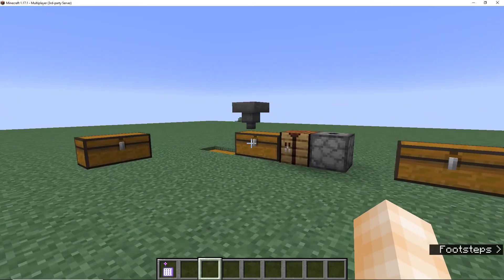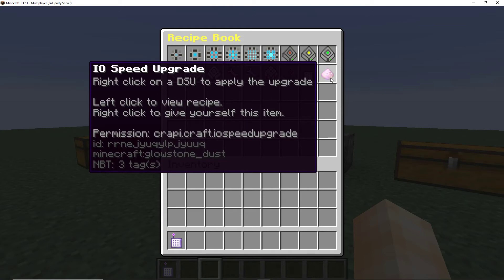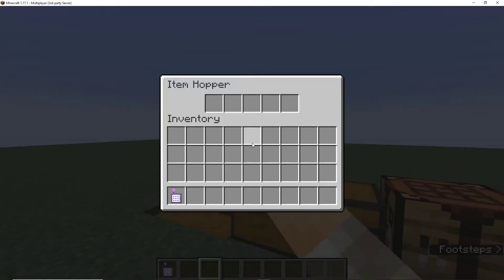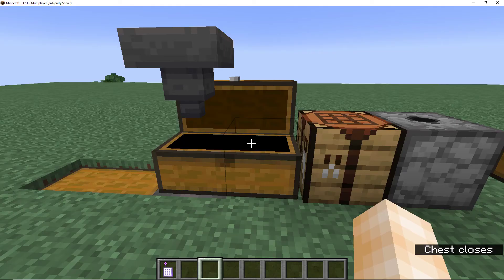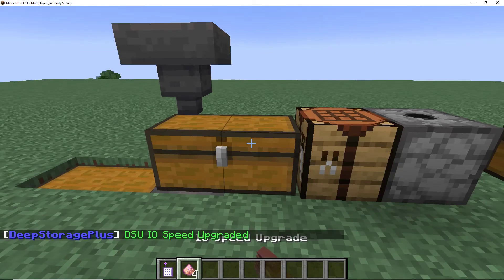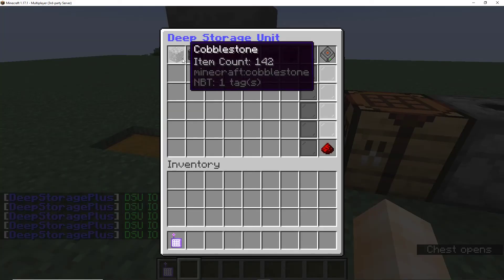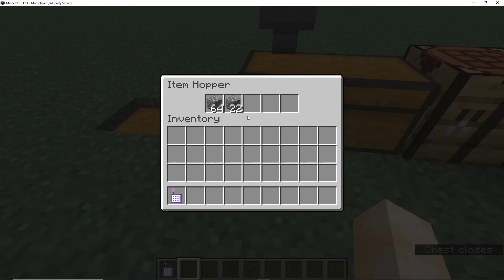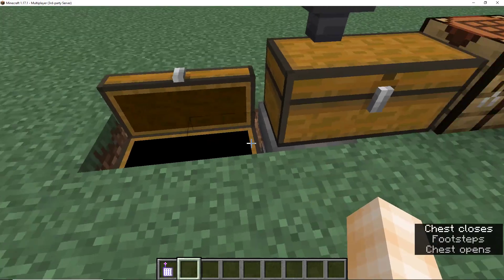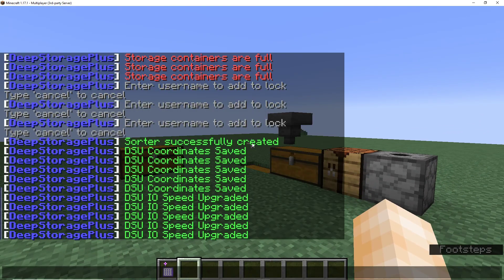That pretty much does it for this tutorial. I also have speed upgrades — they're not super useful, but they can increase the speed of hoppers going in and out of deep storage units. So if I want to output cobblestone faster, I can set that up. Now it's going out a little quicker, but the limit is the hopper — it doesn't fill the chest at the same speed, unfortunately. But there you have it, that about does it. If you have any questions, join my Discord server and I'll be happy to answer them. Thanks so much.